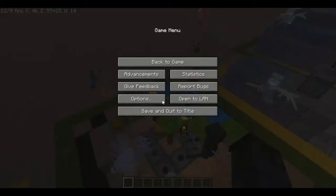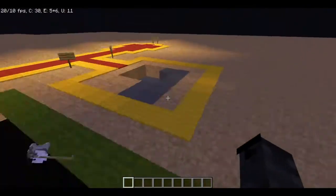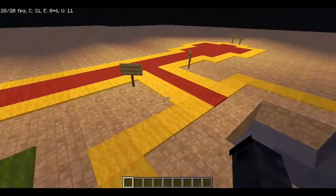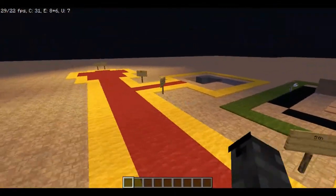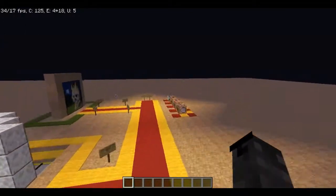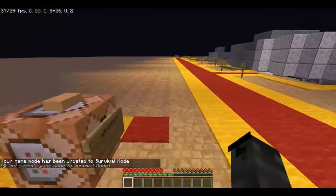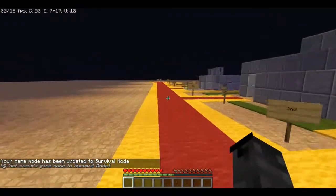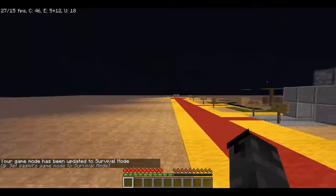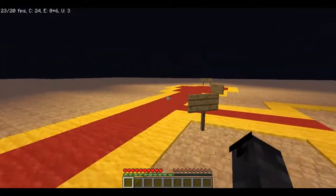They are going to fight among themselves and then fight with you. That is a pretty good trap. Now let's go to the next trap — the fifth one. I hope the silverfish don't mind. Silverfish, I hope you don't mind.